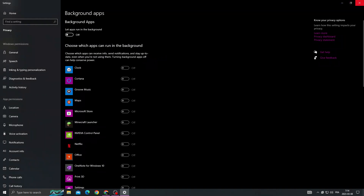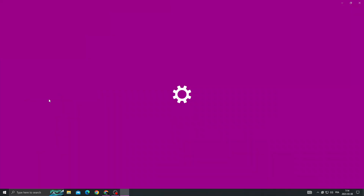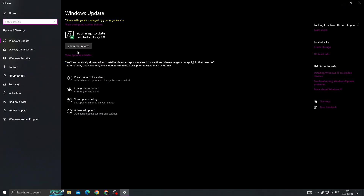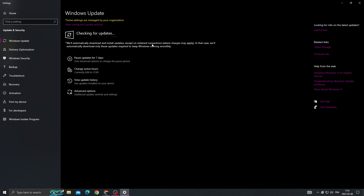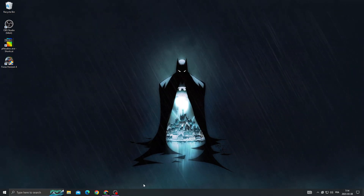Then type 'Windows Updates' and install all the updates that you can find here. That's it — restart your PC and your problem will be fixed.